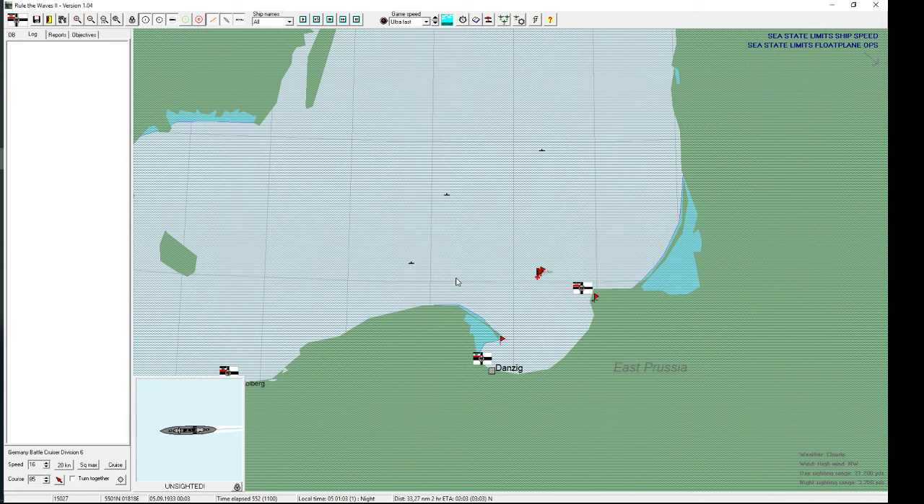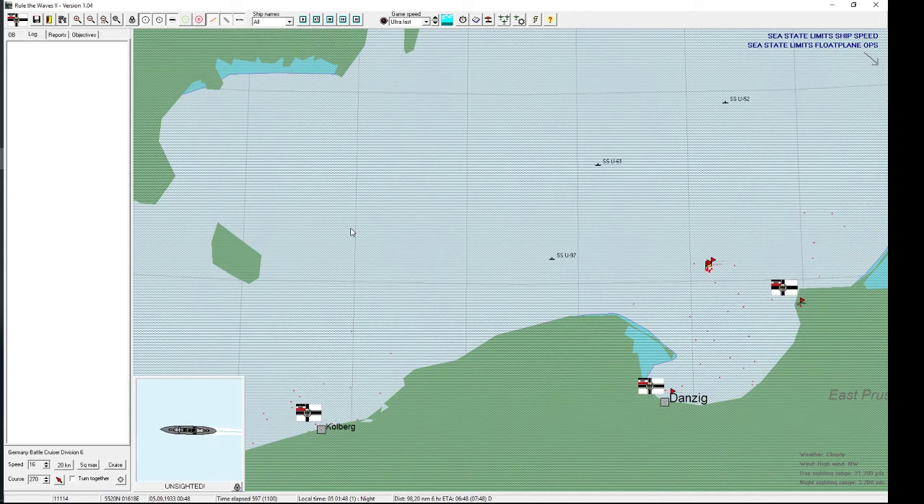I hate those battles where I have no clue where the enemy force might be. So I'll just cruise around here and waste the time and hope by some miracle I'm running into them, but currently there doesn't seem to be much hope. If my fleet is starting to head up here, you would usually expect the Italian fleet to be on a course where both fleets are meeting.